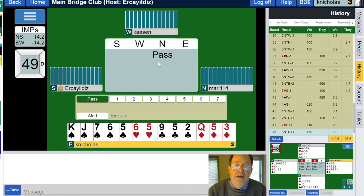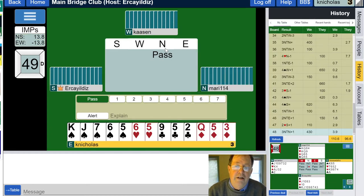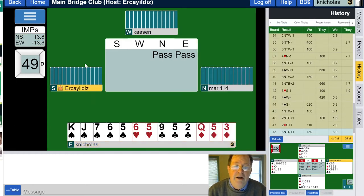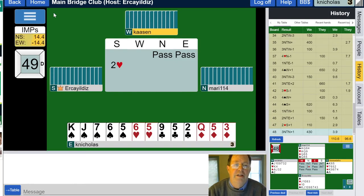Somebody's playing Standard American Yellow Card — that's what I'll be playing. I have six high card points, so I'll be passing. We need 12 or better to open under SAYC.